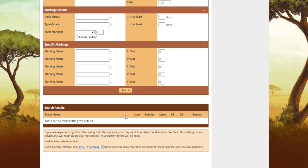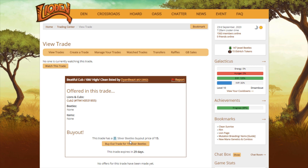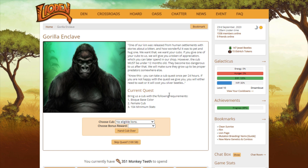Cross your fingers — or cross your paws. The only one available, and it's for 15 silver beetles. Thank you, Lioden! This easily could have been one of those days where you had to skip it five times until you got the cub that you wanted.